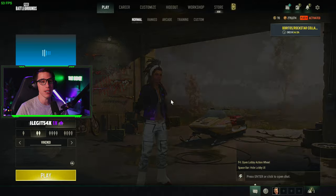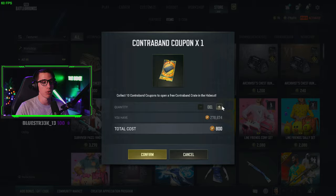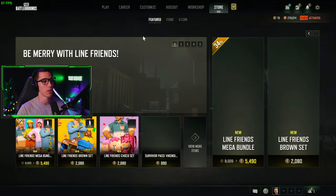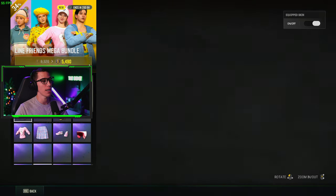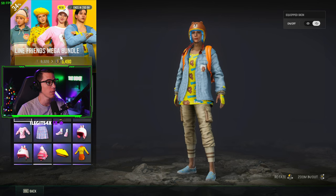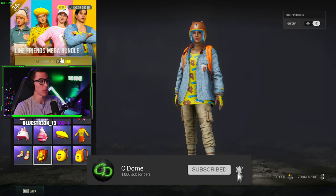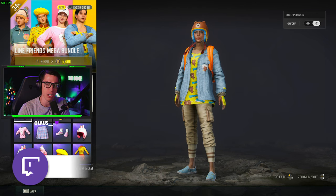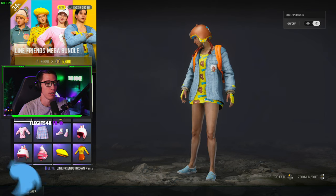Last but not least, they have new store items purchasable for Line Friends. First, let's go ahead and buy our 10 contraband coupons every week using our BP. Then we're going to go to new items and take a look. We've got the Line Friends mega bundle — let me mute that in case it's not DMCA friendly. The mega bundle is 5,500 G coins, which is like 55 bucks — a thousand G coins is $10.